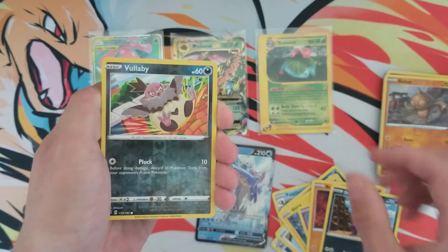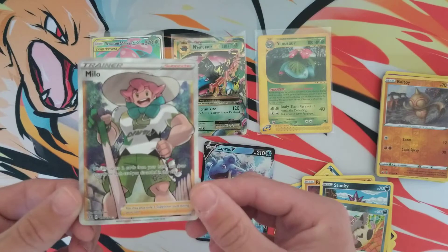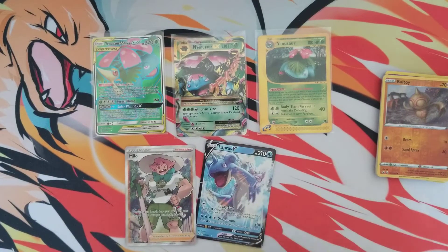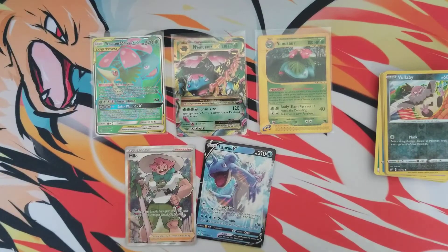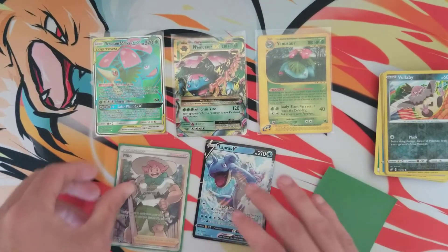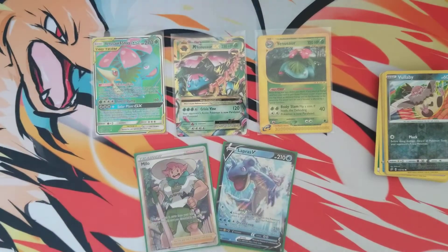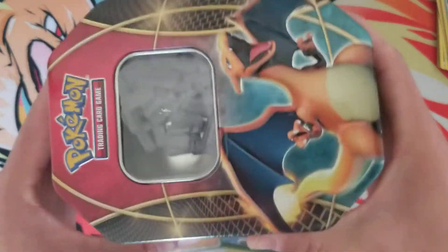Stunky, Volaby — wow! Three packs and I pulled a full art and a V card, a V card, and a V card — that is actually amazing, wasn't expecting that. I hadn't pulled that Milotic before. Let's sleeve these up really quick just to protect them. Three packs and two pretty good hits!